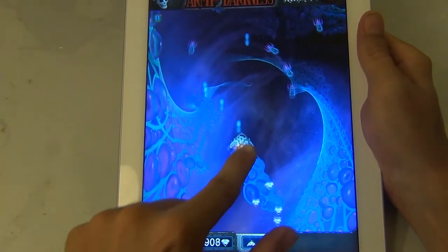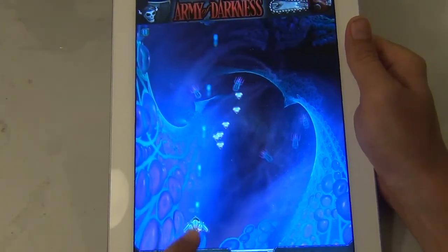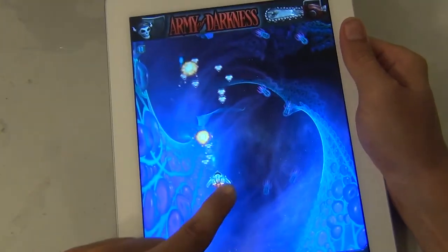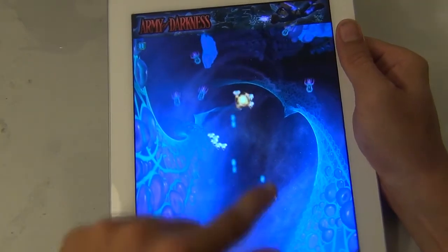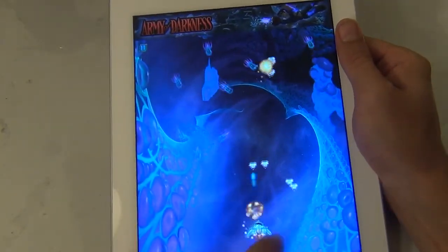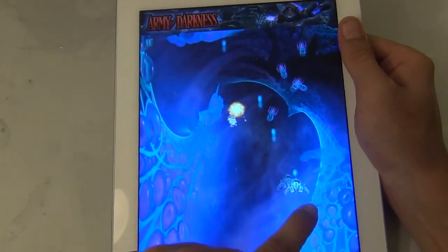So it starts out with these little amoeba dudes, and it kind of sucks because they're pseudo-transparent at the bottom of the screen — they blend in, because they're all photosynthetic and stuff. They are these multi-tailed little spermsters, and my weapon kills them pretty fast, but I wish I had upgraded my weapon more! And some of the iTunes preview screens show one that flares out and fires like three missiles at once.